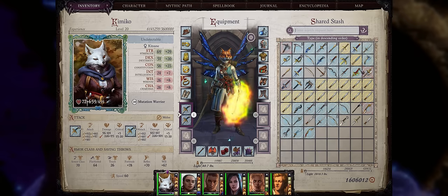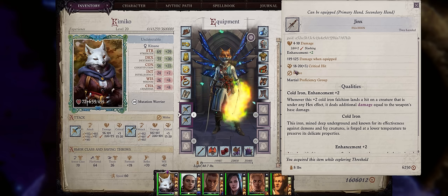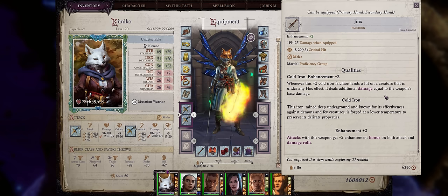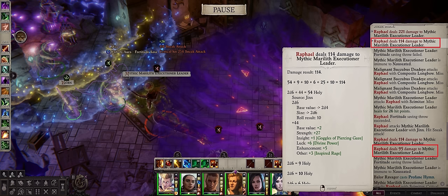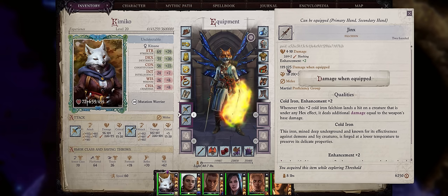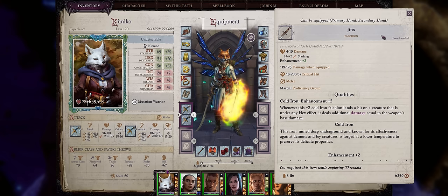Now let's cover some good chapter 2 weapons, starting with the Falchion Jinx. Falchions are another amazing weapon type because they also have great critical range. This plus 2 cold iron Falchion has the very unique property of essentially granting you an extra attack whenever you attack a creature that is under any hex effect. Ideally you want to combine it with Camellia or Amber the Witch, who can both debuff enemies easily with Evil Eye for example. You can buy Jinx from Wilson Garms, the Merchant, at chapter 2 or 3.